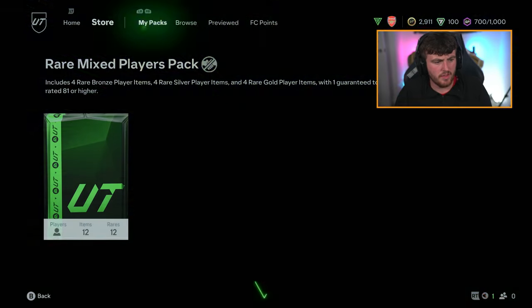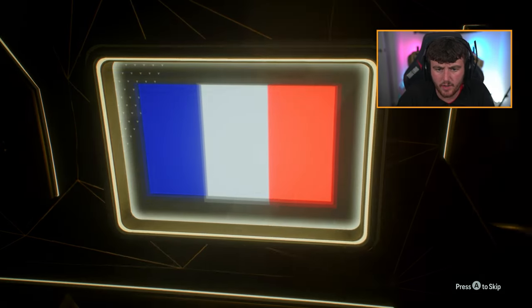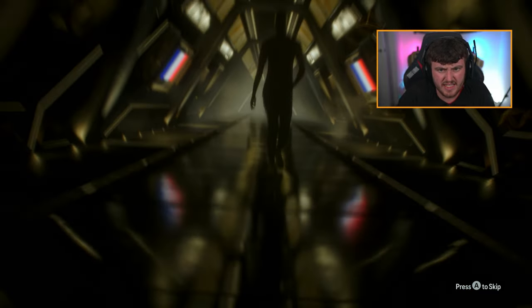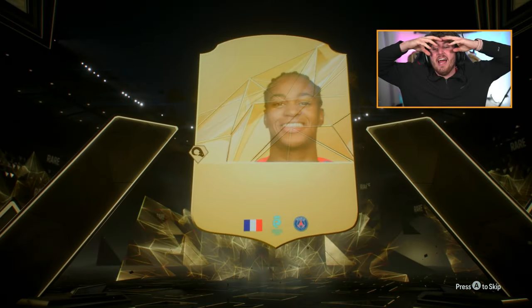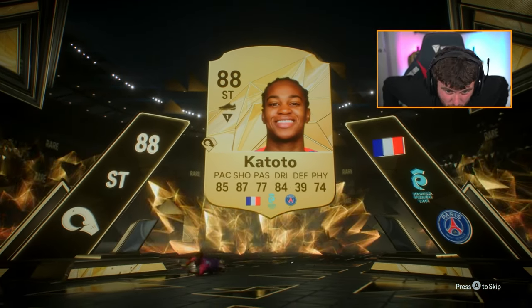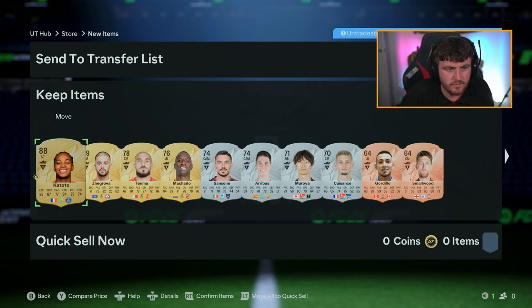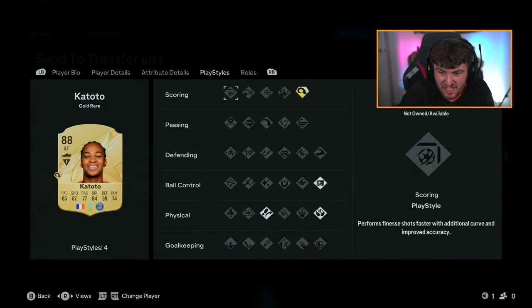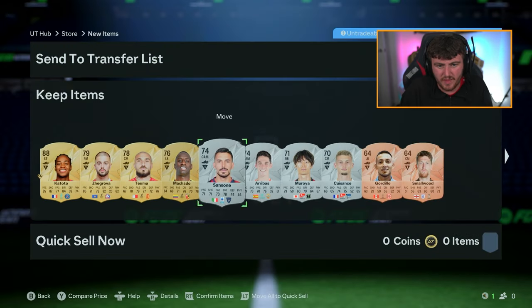We get another Walkout — is that Katoto? Mbappe! She actually looks better this year. 85 base, 87 shooting — this card looks all right this year. This card actually looks usable, 4-4, 5-10. I don't think she's worth anything though, maybe like 6-7k. We'll take that, that's solid. Another Walkout in the bag.